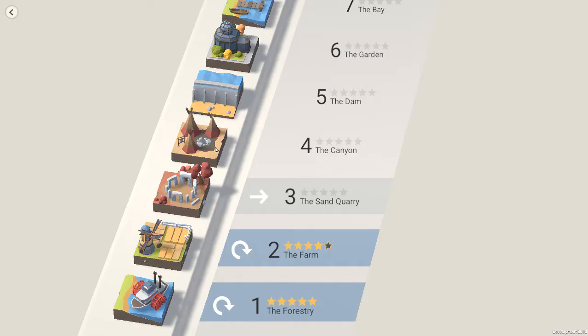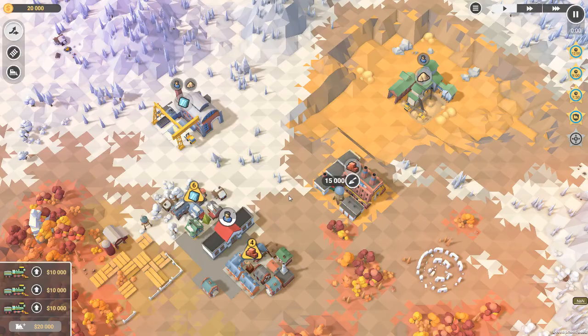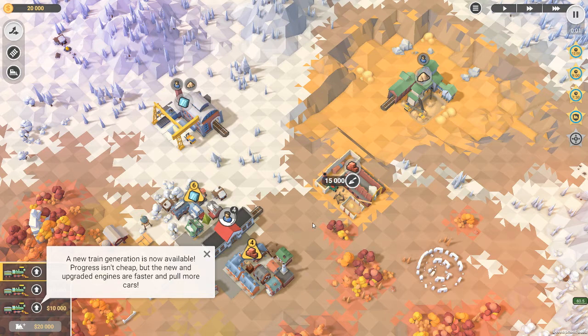Last time around I think I completed the farm scenario which was scenario 2. This time around I'm going for the sand quarry. Now unlike Train Valley, you don't just have to move trains from one place to another — you actually have to move resources and workers to the right place, which requires a lot more thought than the original Train Valley. However, that doesn't mean I'm necessarily going to be good at it.